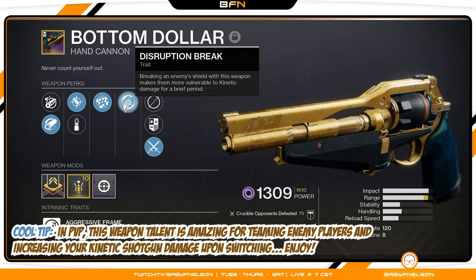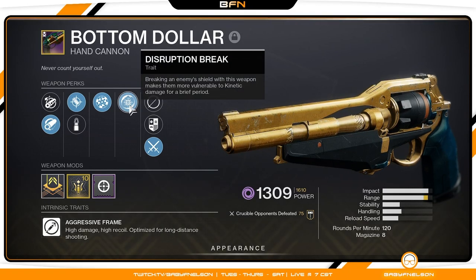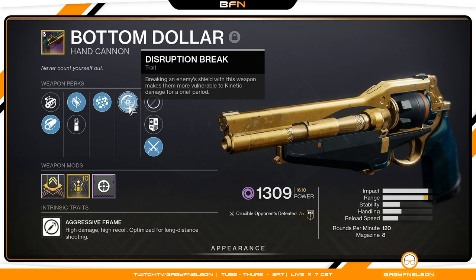I use this weapon in PvP — in Trials — and Disruption Break reads: breaking an enemy shield with this weapon makes them more vulnerable to kinetic damage for a brief period. So if your team is using a pulse rifle, sniper rifle, or any other kinetic weapon, this talent actually works in PvP. Breaking the shield — getting an enemy into their white health — applies Disruption Break, making them more vulnerable to kinetic damage. If you hit one to the head and one to the body and they're fleeing, your teammate shooting them with a pulse at range will deal increased damage.